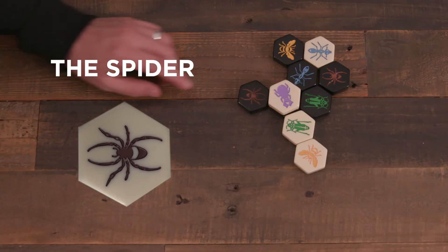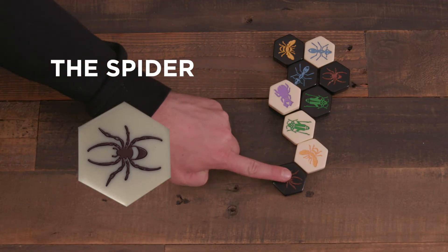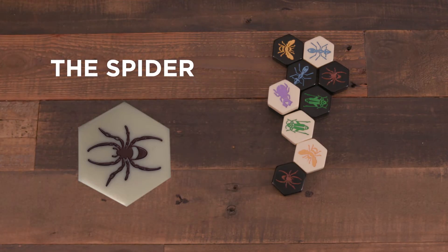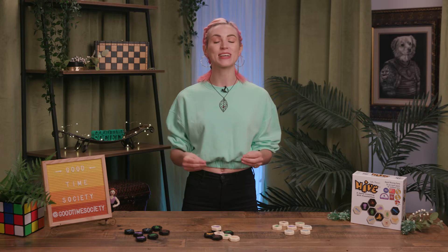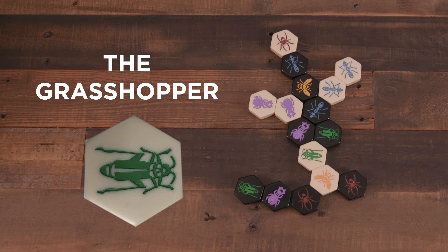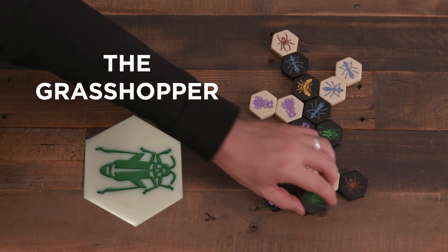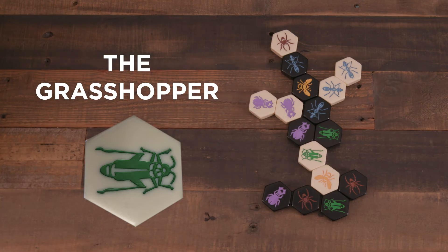The Spider. This arachnid piece moves exactly three spaces on a turn. It must move in a direct path and cannot retread over the same space in a turn. It must always remain in contact with the Hive while moving so as to obey the One Hive Rule. The Grasshopper jumps an adjacent piece to a new space along a straight line. It can even jump over multiple pieces, provided they are all adjacent to each other in a line.